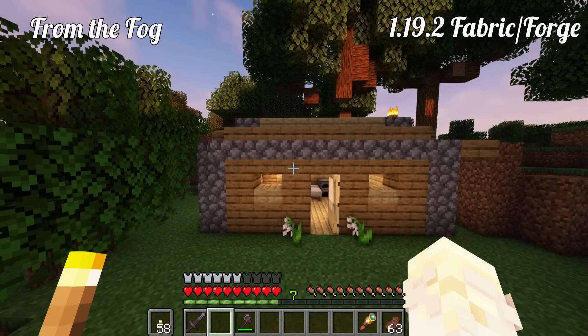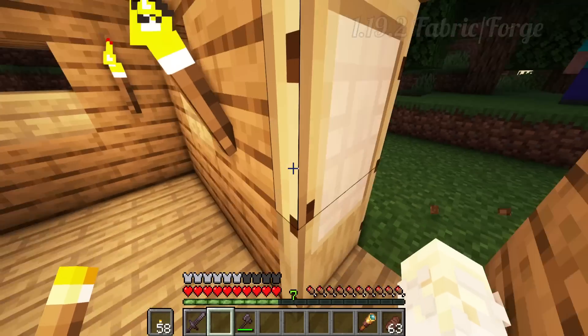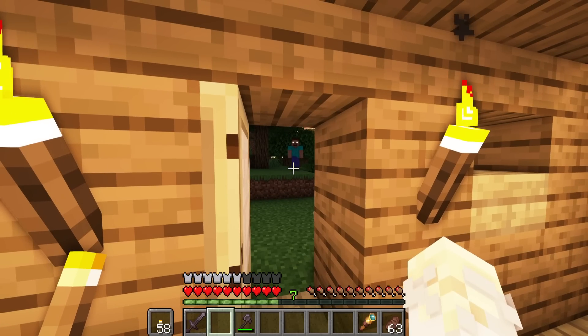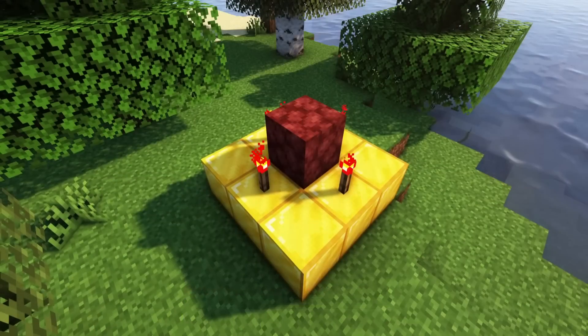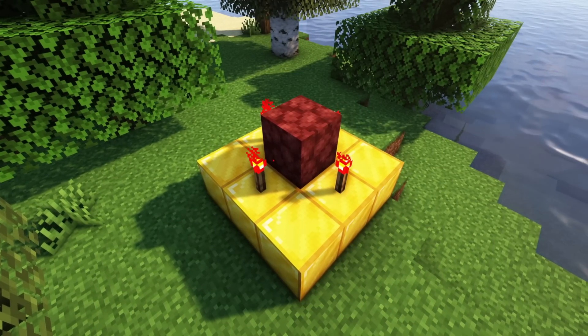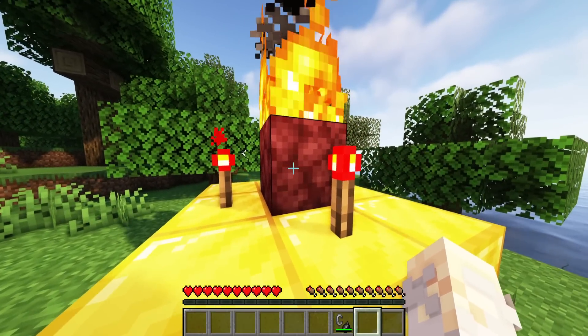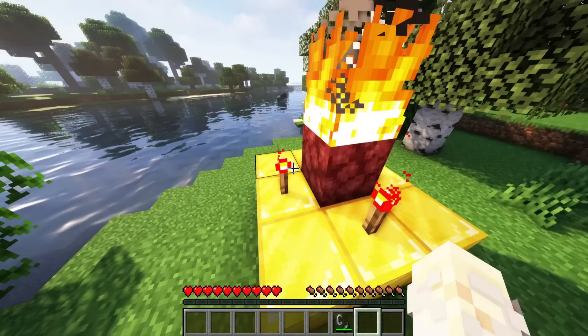From the Fork — 1.19.2 Fabric and Forge mod. If you are a fan of creepypasta, then you should try out this mod. From the Fork adds the feared Herobrine into your world. After around 3 days, you will notice odd things happening. If you are impatient, then create this old-school Herobrine statue to enrage the monster. He will do various things to you, like jump-scaring, preventing you from sleeping, watching you while you sleep, and extinguishing candles.